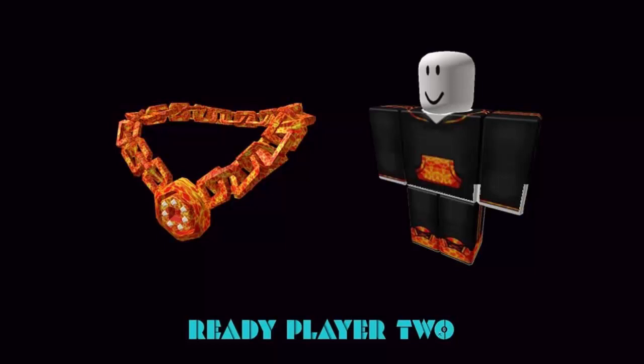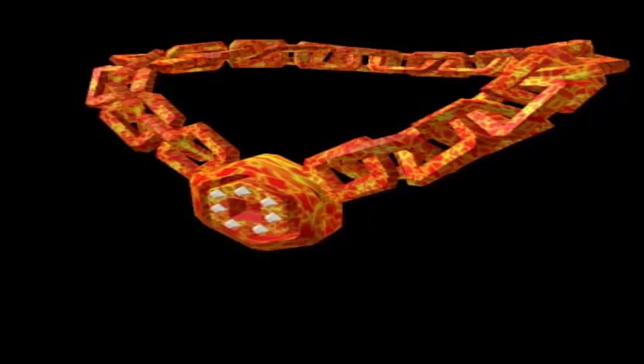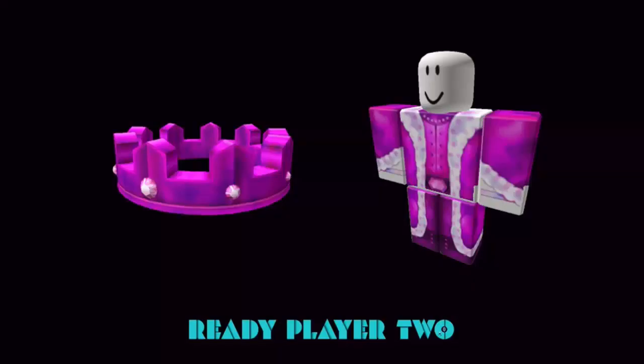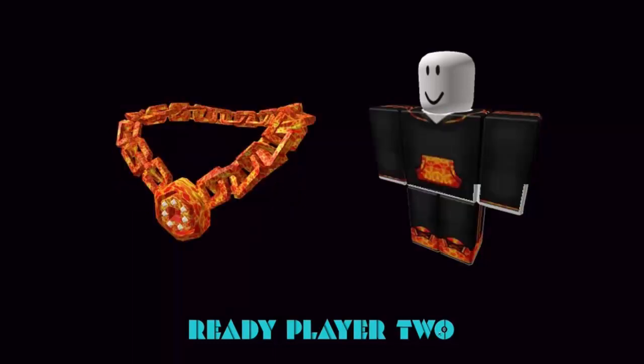For obtaining this outfit, you need to go to the school's library and sit on the first chair before the clock strikes 8 AM. Then a key will spin around the same time frame. Once after obtaining the key, take it to the inaccessible room right next to the cafe and the workshop room.